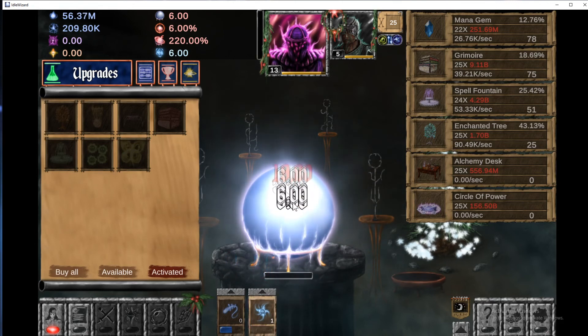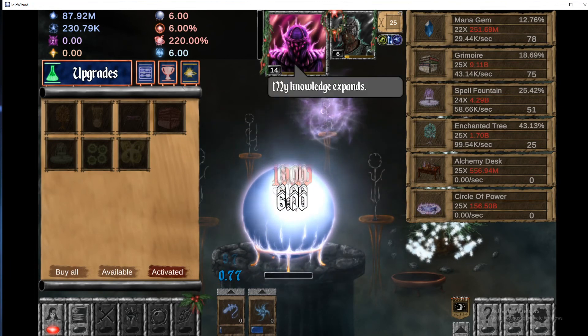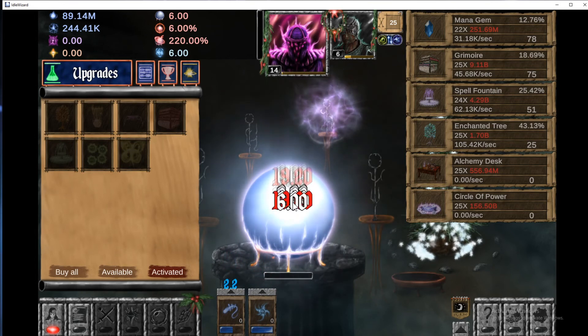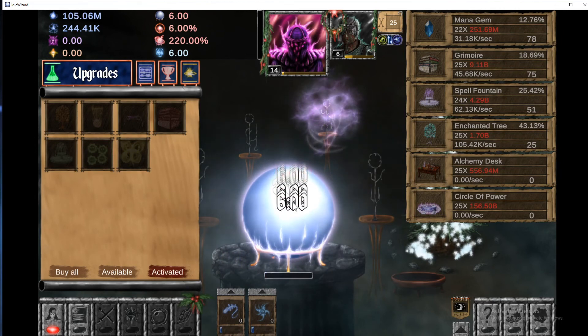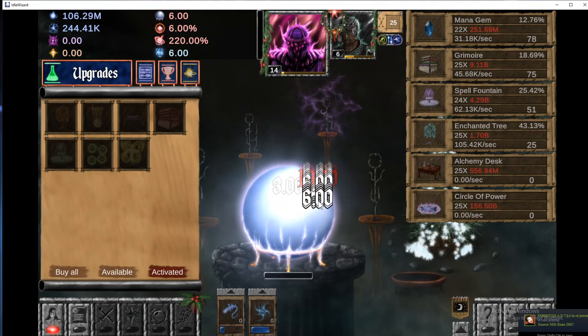We did get a good chunk of stuff going — we got the mana gems, got the Grimoires, got 25 Enchanted Trees which is pretty big. I probably actually could have bought the Alchemy Desk which would have been even bigger, but unfortunately we didn't do that and we bought the Enchanted Trees instead. That's okay. How much is this? 535 million? Yikes — that's a lot of mana.